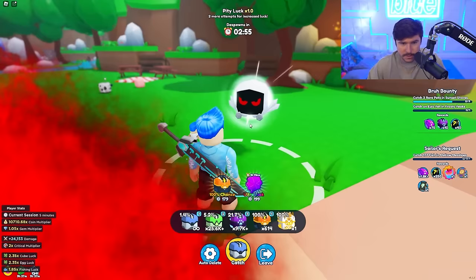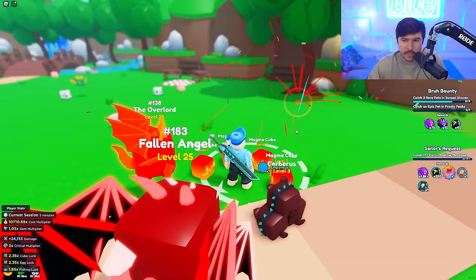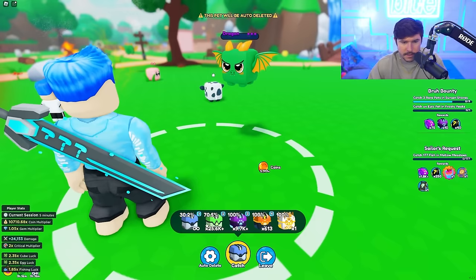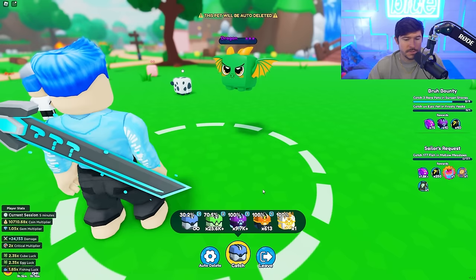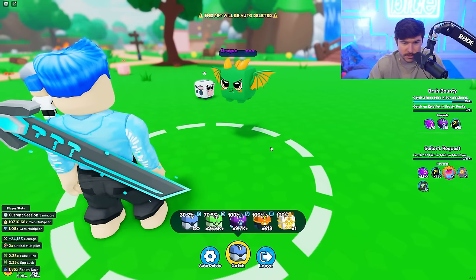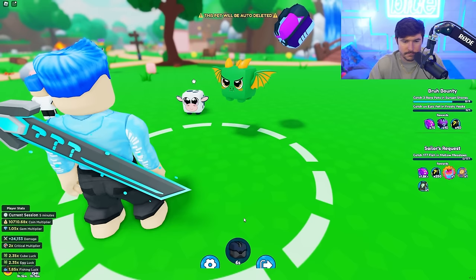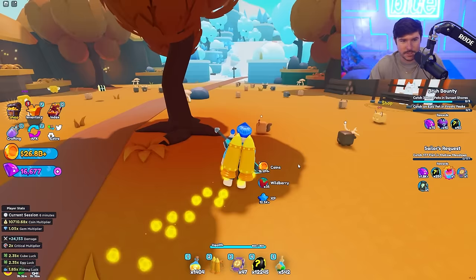Some of you were commenting about the cube percentages. I know, I can see them. A lot of you think I'm stupid, but listen - I know what the numbers say, I can read. I got a lot of comments saying I need to pay attention to the cubes, like I'm using the wrong one when I could use a better one. I know - I just have so many of them that it doesn't matter. If I had one rare cube, I'd save it, but I have so many I'll never run out, so I just use whatever cube I click first.